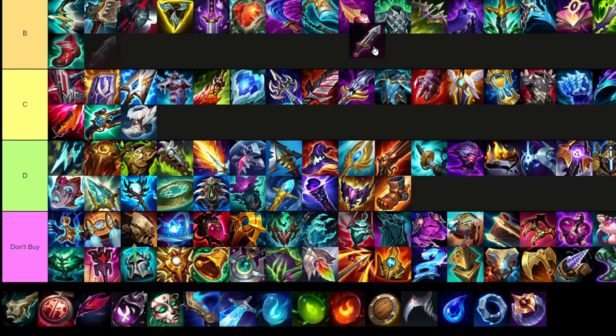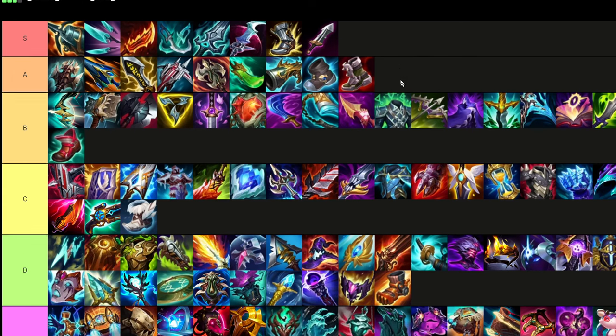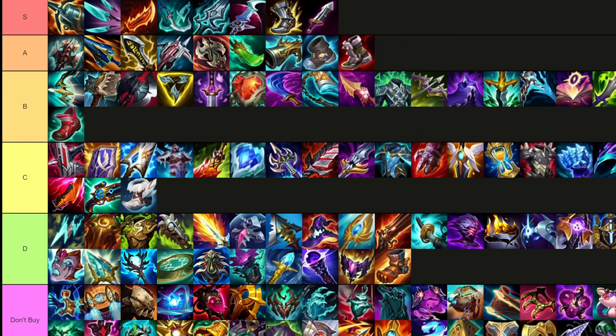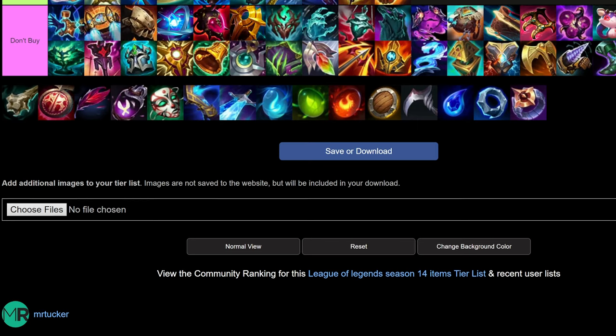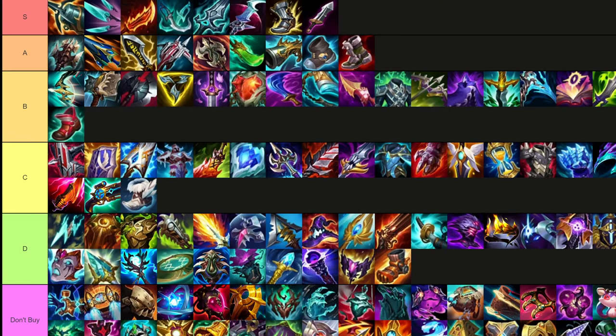In terms of just boots: Berserker Greaves are the best in S tier. Then it's a tie between Mercury Treads and Plated Steelcaps in A tier depending on what team you're facing — Mercury Treads is a little better overall for the tenacity. Ionian Boots in B, Swifties in C, Mobility Boots in D, and Sorcerer's in never-buy. Anyway, thank you guys for watching the tier list — that's pretty much it for now. I'll try to leave a link in the description if you want to create your own Season 14 items tier list. Thanks for watching, I really do appreciate it — I'll catch you in another video!